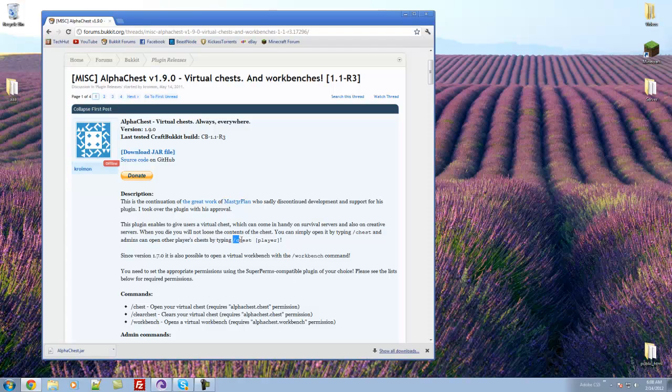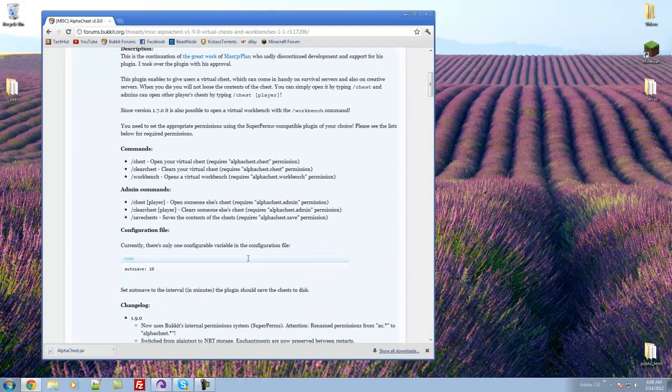For example, the chest command is forward slash chest and then it'll open your virtual chest. Now there are some permissions so you can give people access or disallow people access to it, and the permissions will be on the forum.